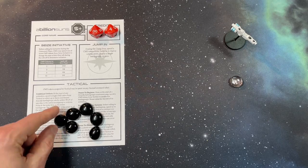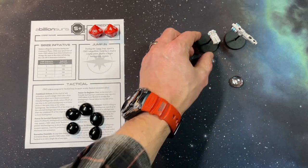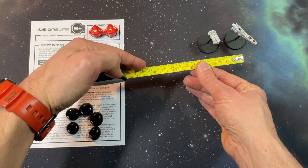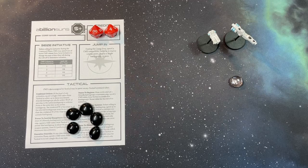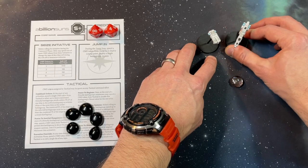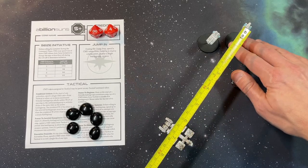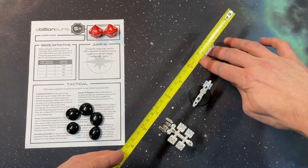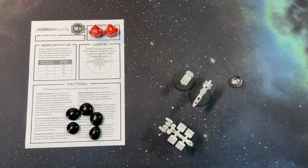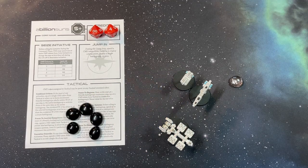First we have the combined orders command. At the start of any of my battle group's activations I can spend a single command token from the tactical area to select up to three unactivated friendly battle groups that are wholly within mass plus three inches of any ship in the active battle group, and then activate those additional ships at the same time. This allows me to group activate a selection of ships so they can all move, weather passive attacks, attack, and scan simultaneously. Used at the right time this can be very effective, essentially combining the strengths of two different kinds of battle group.